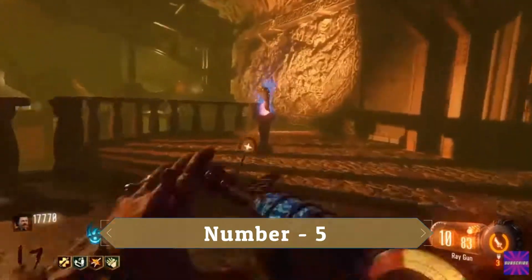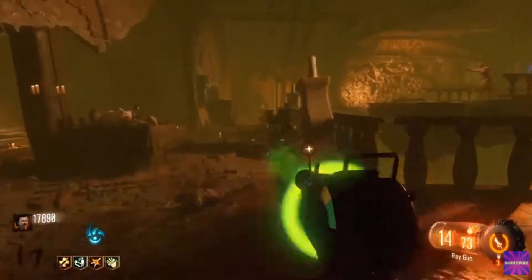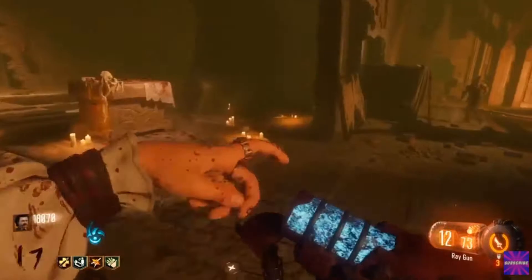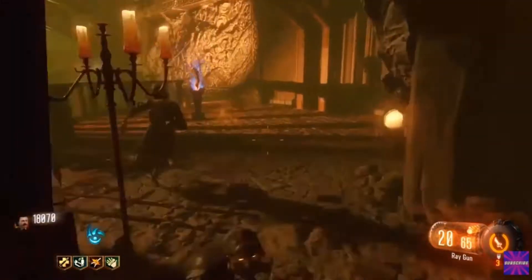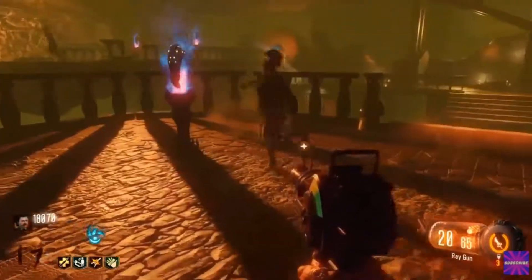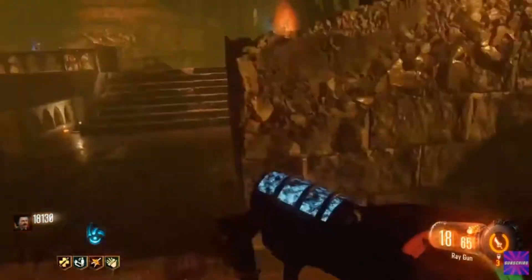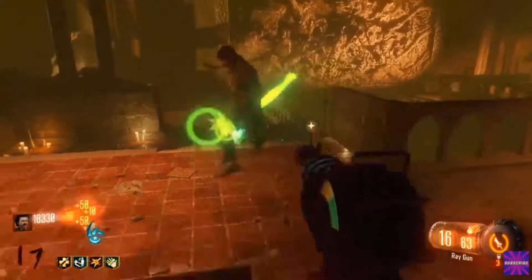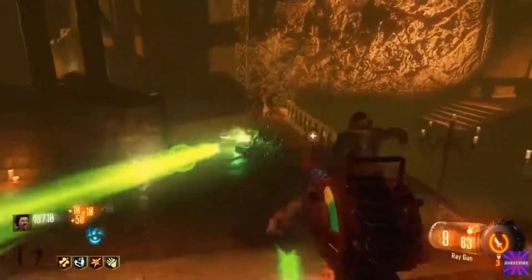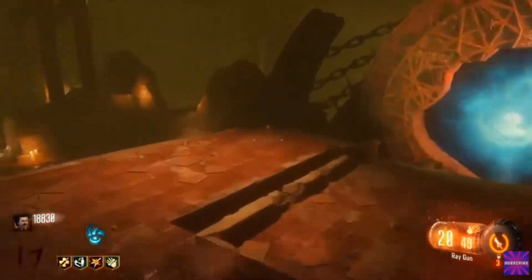Now we're getting into the top five with number 5: Shadows of Evil. The map is very creative and fun, a little complex with the method to get Pack-a-Punch and Wonder Weapons, and it has some new aspects like wall running. The cool thing about this map is that it is a city, and we usually don't see a full no-holds-barred city setting. The map overall is really fun, has an artsy style to it, a cool easter egg, and story-wise returns to characters we know and love.